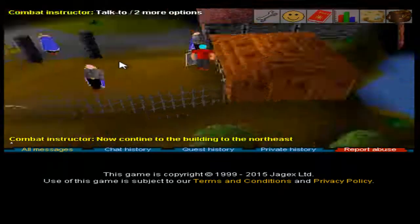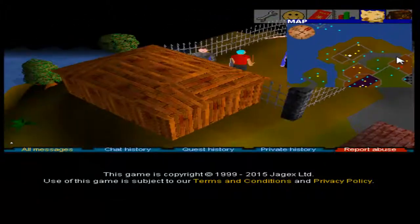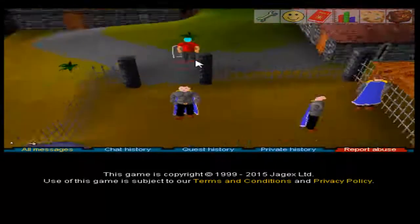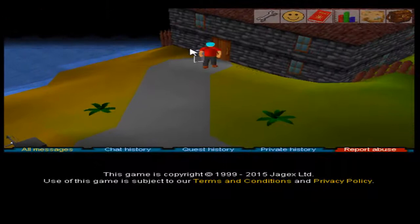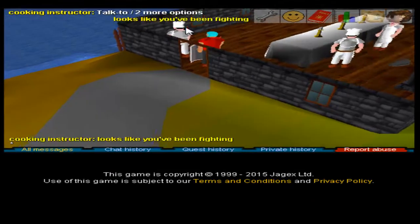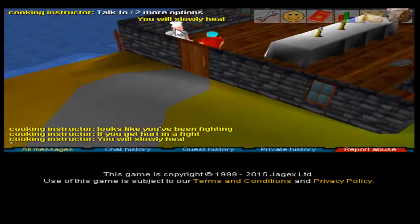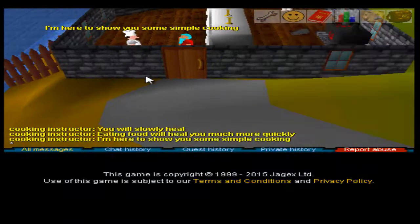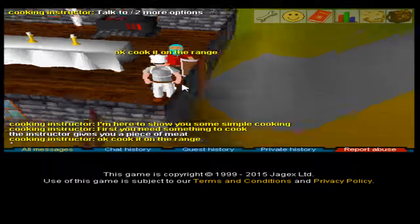Continue to the building in the northeast. This is going to take some getting used to — the moving of the screen, since it's on a 2D type of deal. It's a bit awkward. So many cooking instructors. If you get hurt in a fight, you will slowly heal. Eating food will heal you instantly.